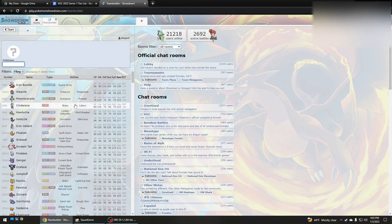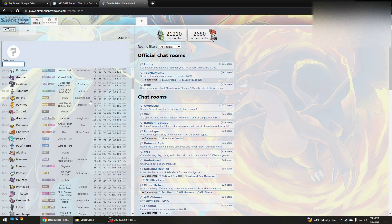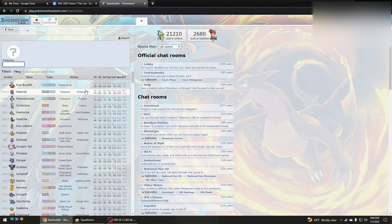Hey, it's Deagle Beagle. I think a really underexplored strategy that I want to talk about today is Fling King's Rock. I'm going to talk about just a couple of the best Fling King's Rock users. Fling King's Rock gives you a 100% chance to flinch if you go first.